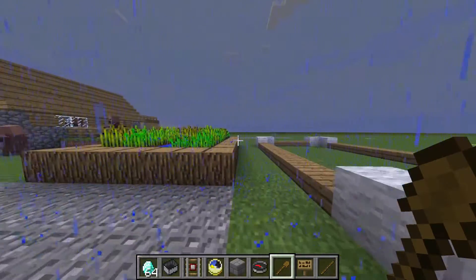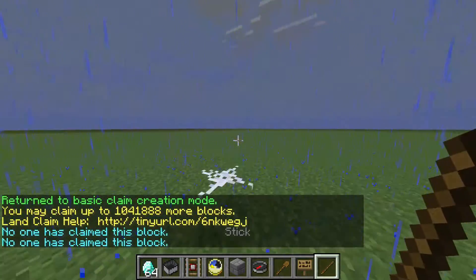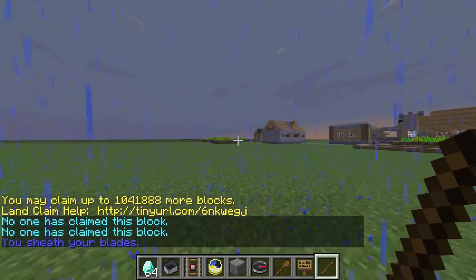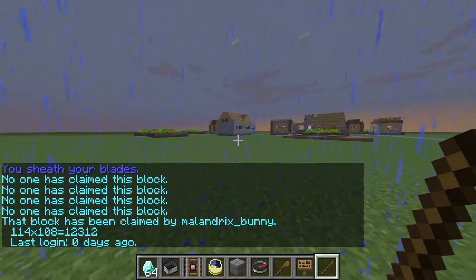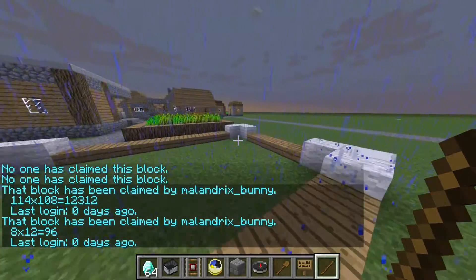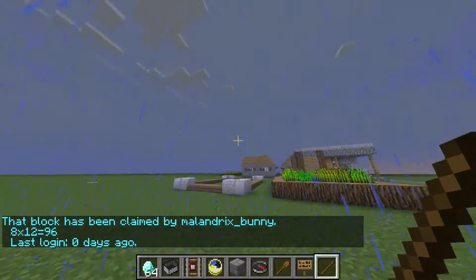We can do slash BC to go back into basic claims. Now I'm going to show you how to check if someone actually claimed an area. Right-click out here — no one has claimed this block. Right-click in here — that block has been claimed by Melendrix Bunny; it tells me how big it is and when I last logged in. And if I right-click inside the subclaim, it'll say the same thing but show the smaller specific number for that subclaim.